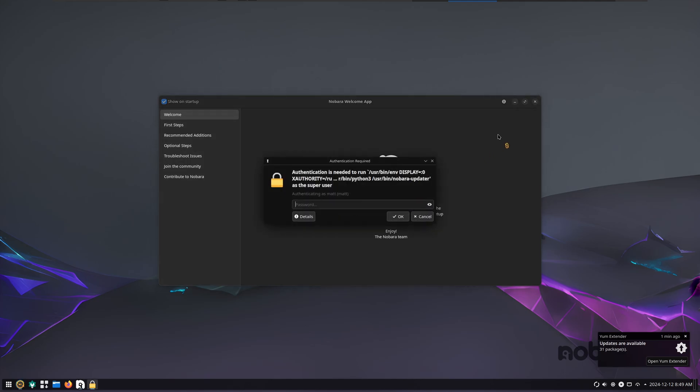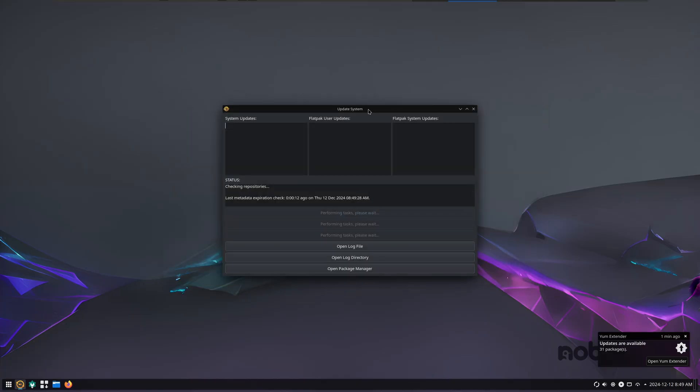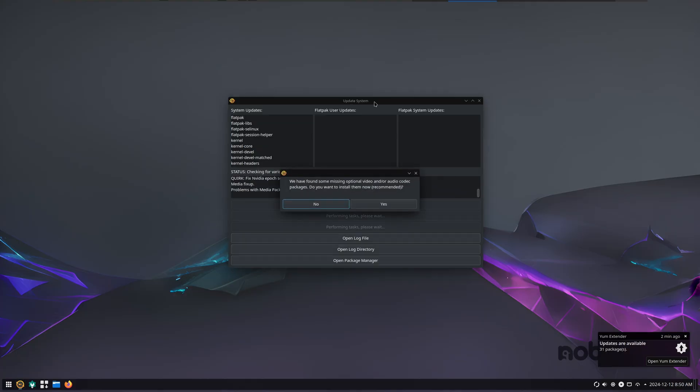Then we're going to go over here to this corner and click 'update system.' We're going to enter the password and let this updater do all the work for us. Do not update using Discover. Do not update using software center. Do not update using the terminal — you will only update using this. This is the main way to update Nobura, because this updater has ways of dealing with various issues and conflicts. You don't want to break your system and then have to go into Discord and get corrected multiple times.